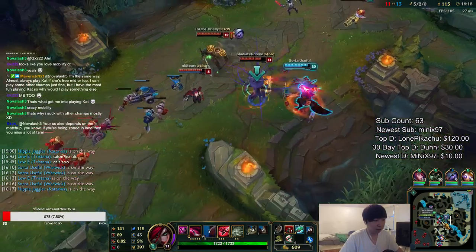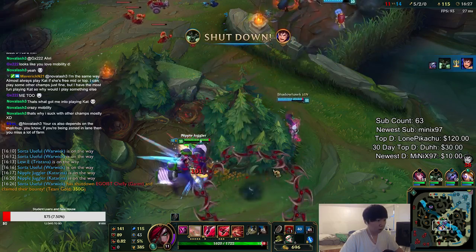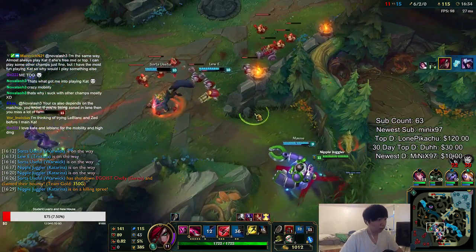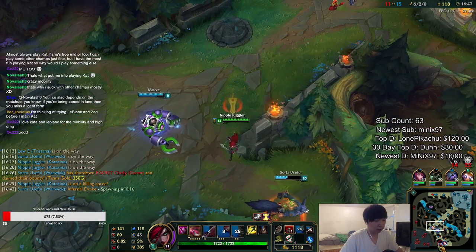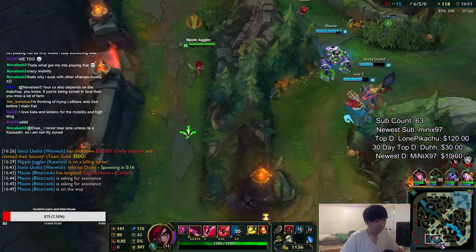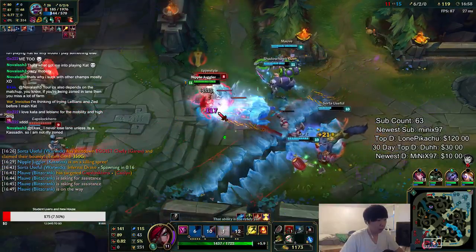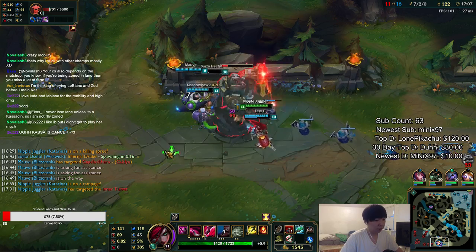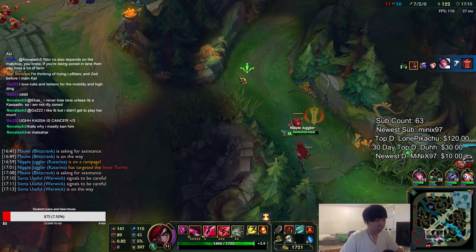I think we can get a fight here. If we kill these people then we get an objective — get the mid tower, then the bot tower. Caitlyn is also overextended so we can try to get her from the back. Notice how we're doing this as a team now — it's a lot easier. If Blitzcrank can get a hook the siege would be fine, but it's not guaranteed so we'd rather go for Infernal here.